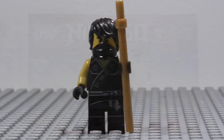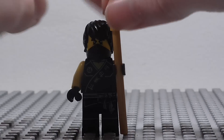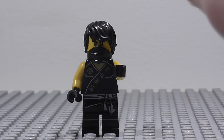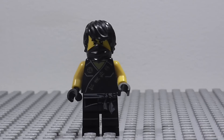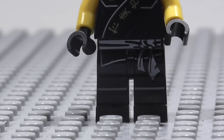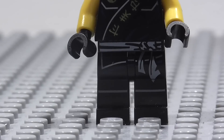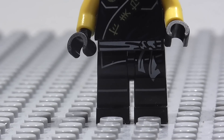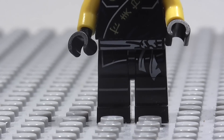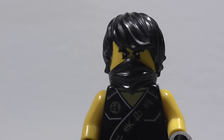Now let's get onto the figures. We shall start by taking a look at Cole, the Master of Earth. As for his weapon, he does have this golden staff, which has been used quite a lot so it's nothing new. As for the actual figure, he looks really cool and he is in his Tournament of Elements outfit, not the Zookin robes. The Zookin robes are the ones that Skylar and Zane only have a version of, whereas Jay, Lloyd, Kai and Cole have the tournament robe as well.